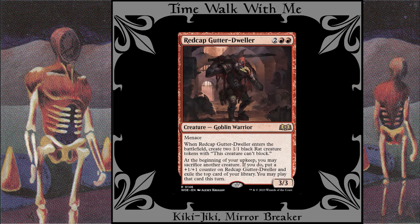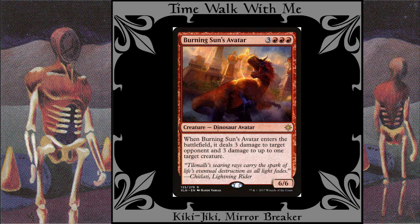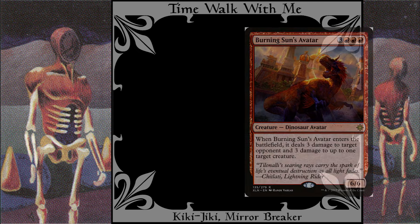Red Cap Gutter Dweller: This becomes a repeatable source of 1/1 rats that can't block. Burning Sun's Avatar: Is this the avatar of a sun that is burning, or the burning avatar of the sun? What is the natural state of a sun's avatar? The world may never know.